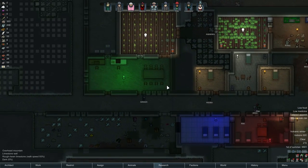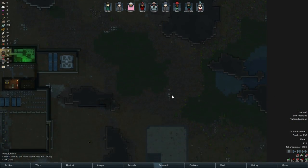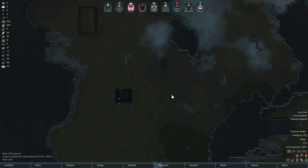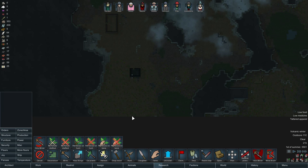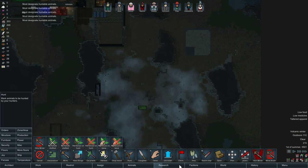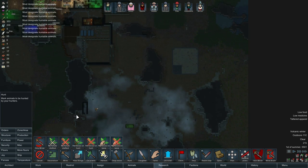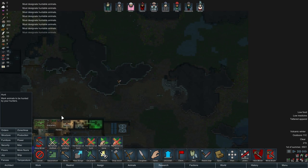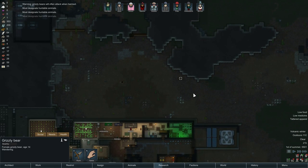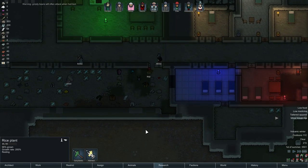Low food, low medicine. We have no meat to cook with — that's not great. Do we see anything that we can hunt? I don't really see anything we could hunt. Game, it's summer — there should be something to hunt. There's at least a squirrel of something. At least we killed our caribou. Hopefully we don't assign that grizzly bear to be hunted. There he is — he's going to be a lot of meat, but I'm going to cancel that for now, because rice is going to come in very soon. At least some of it, so that should be fine.